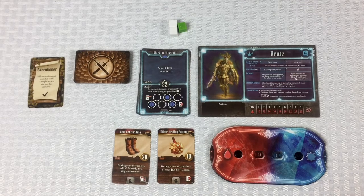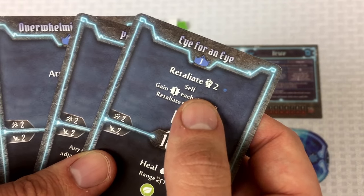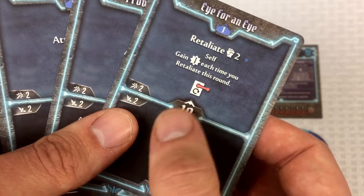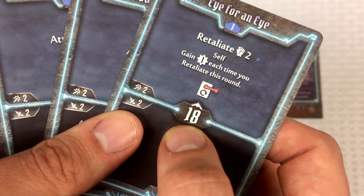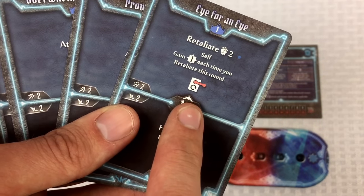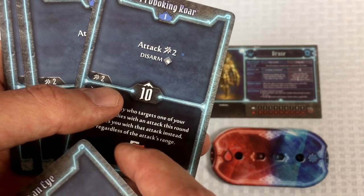When picking cards you can discuss them in general terms with your partner. You can say things like 'I can hold off some people' or 'I can help your health.' You can speak generally about initiative too — like 'I'm going to go pretty fast this turn' — but you can't just say 'I have an 18 initiative.'